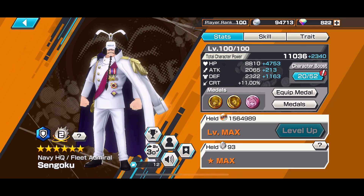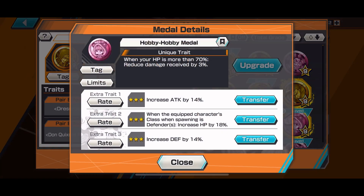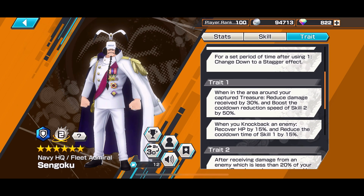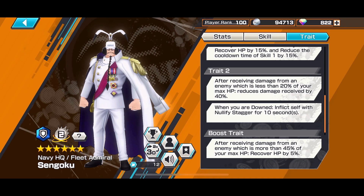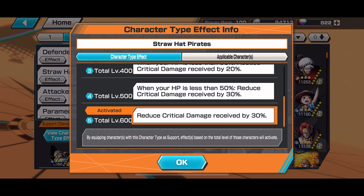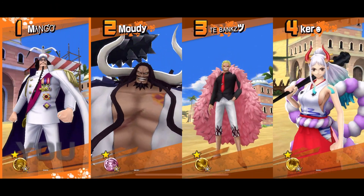Last but not least, we got Sengoku with the triple Dressrosa set — 20% damage reduction, 70% defense, 70% HP, and I believe it's only 14% attack, so barely any attack. I did try an attack build, but he was just taking too much damage, so I just went with full HP and full defense, and it was working fine. For the tags we have Defenders and Straw Hats. I could have gotten more tags but I wanted that 166% defense.